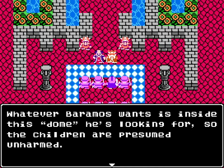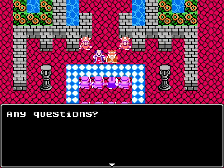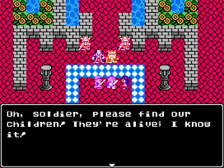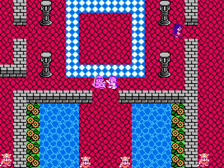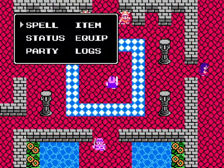Children are presumed unharmed. Find out where he's taking them and bring them back home safely. A lady in the castle says: Please find our children, they're alive, I know it. Now here we are. This is very similar to the original. I'm so used to my D-pad but it's making me use my joystick - I hate it.